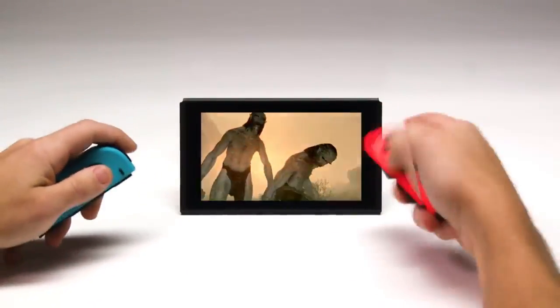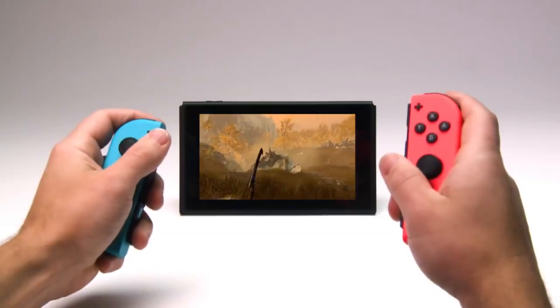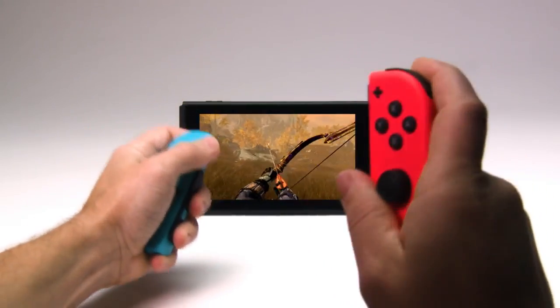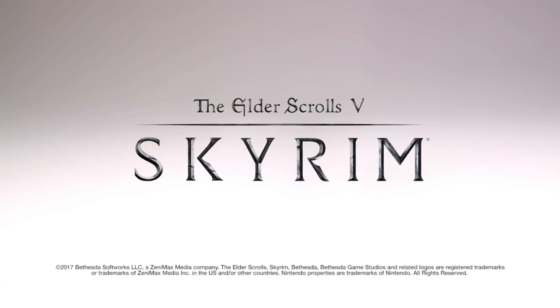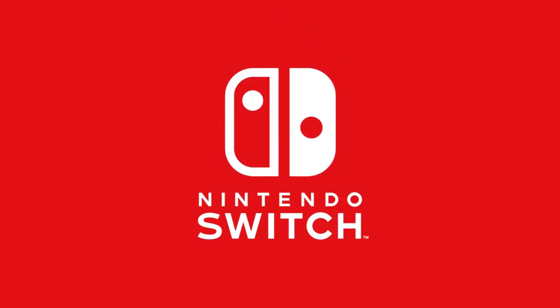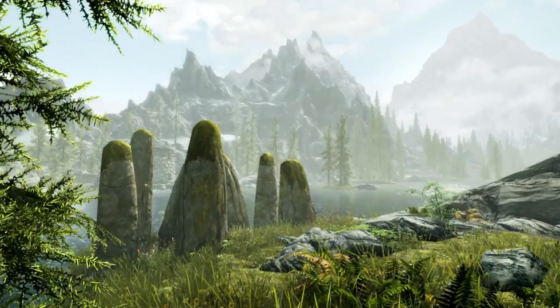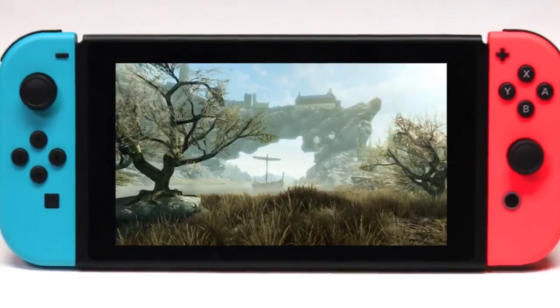Bethesda kind of surprised me with two new things that will be on the Switch edition. The first thing is that you'll be able to scan in amiibos like Link, and it will actually show up in the game. While I think that's pretty interesting, it doesn't really appeal to me because I don't have any Link amiibos, and it doesn't really change the experience that much. The thing I do want to talk about in this video is the motion controls you'll be able to use with the Joy-Cons.